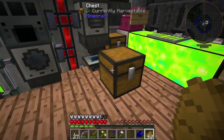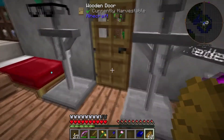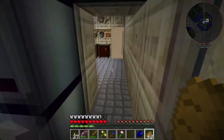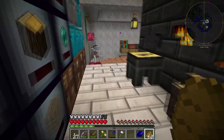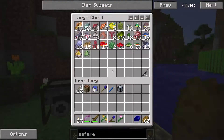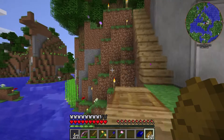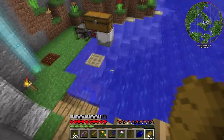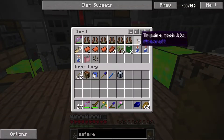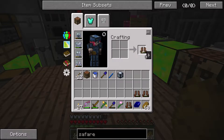Took it off to a safe distance from the base to avoid spawning something nasty like a wither. It turned out to be a chicken. Went armed with a reusable safari net in case it was something worth putting in the auto spawner, but no - just a chicken. Let it go free.